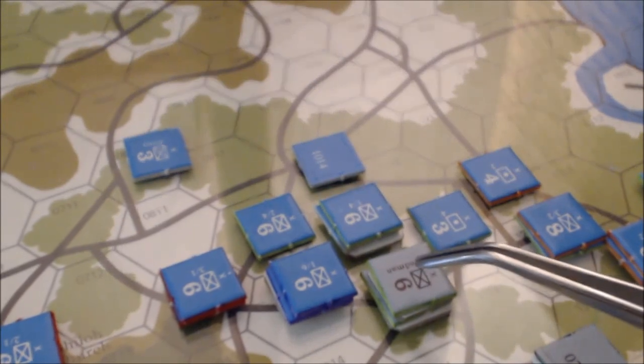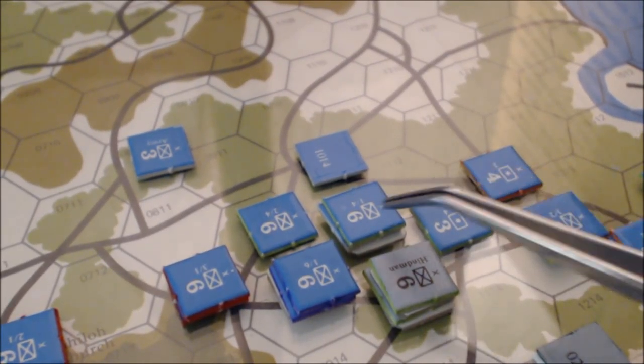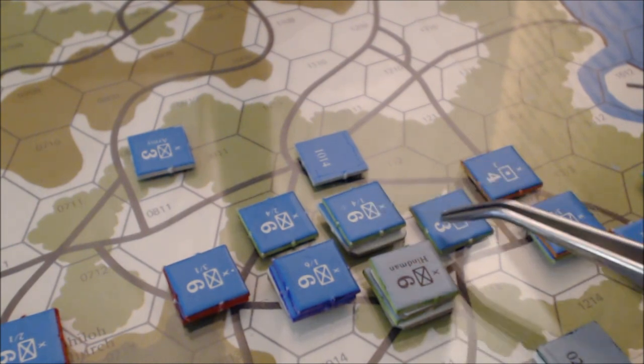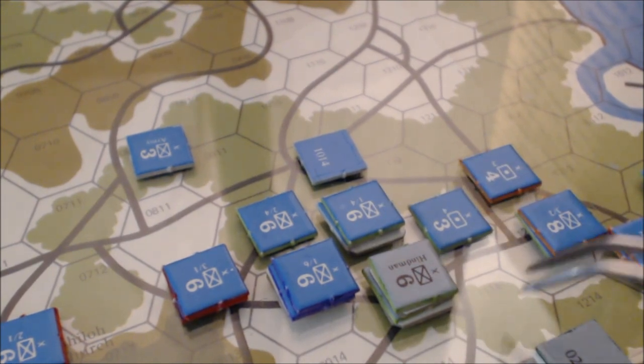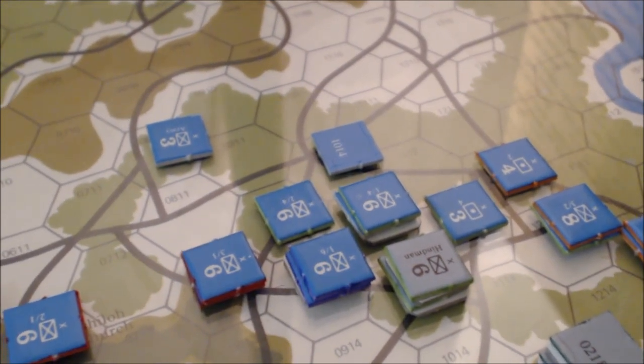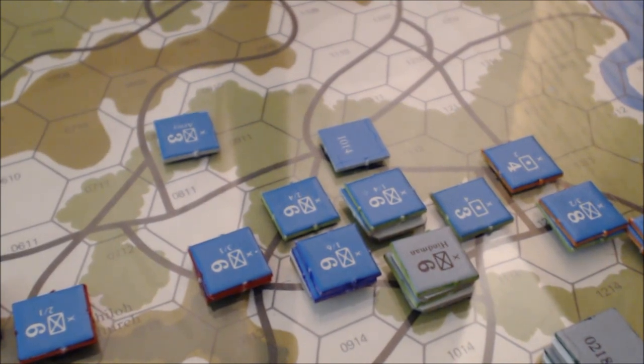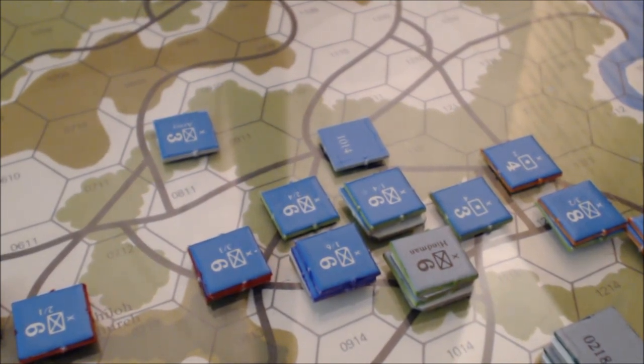There was an attack here where this stack of Confederates had to attack — I guess just that stack and this artillery unit. There were two 1-1 attacks. This one just took a hit on both the Union and the Confederates, so it was kind of a wash there.